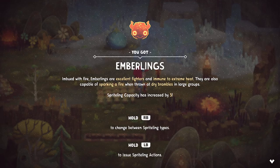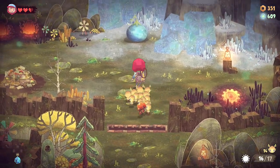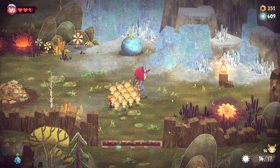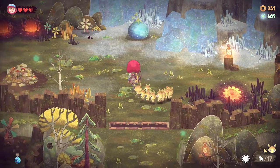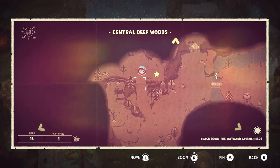Emberlings - imbued with fire, emberlings are excellent fighters and immune to extreme heat. They are also capable of sparking a fire thrown at dry bramble. In large groups, rightlings capacity has increased by 5, so we can officially hold 20 now I believe. Someone was left behind - I'm looking at the numbers down in the lower hand corner here.